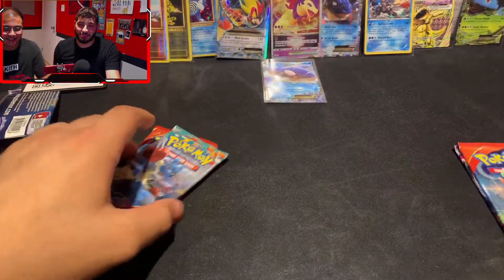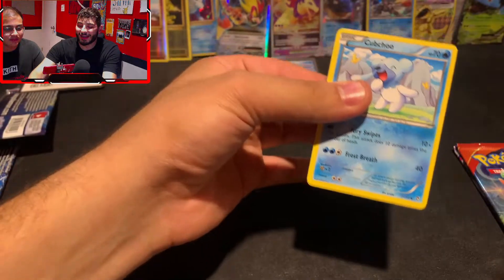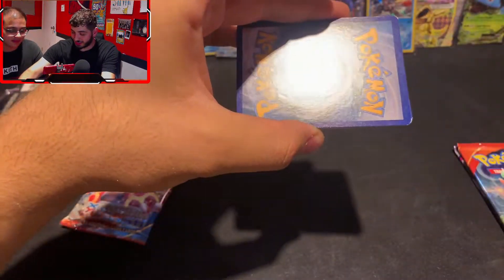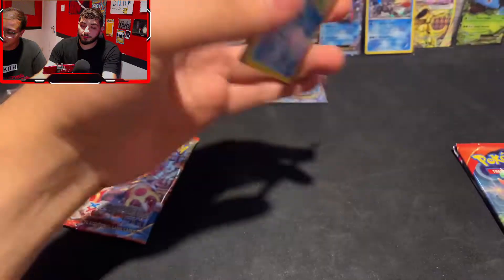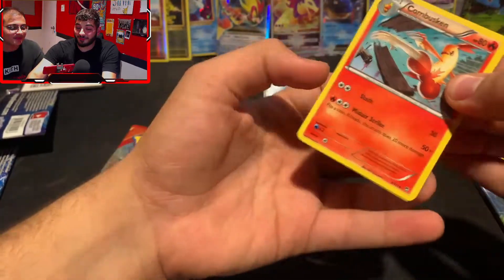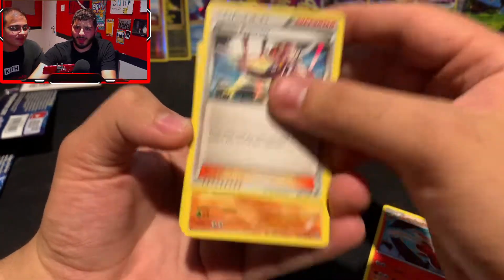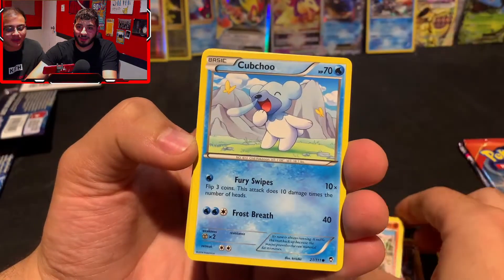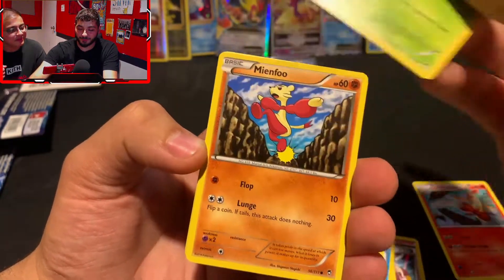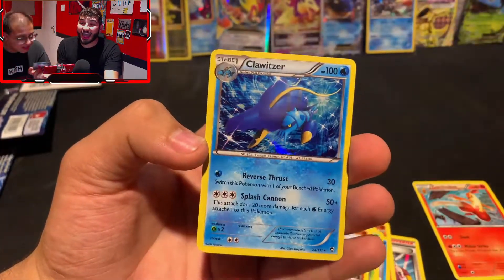We're going to do a little pack battle since there's two for each of us, and I'll start with Furious Fist. Furious Fist is one of those sets that doesn't have the greatest pull rates, nor the most expensive hits, but given its age, that's where a lot of its value comes. This one is that much older. We got a Battle Reporter, Tyrant, Cubchoo, Poliwag, Mienfoo, Bellsprout, reverse Machop — these reverses are looking really nice from the XY era — going into a holo Clawitzer.